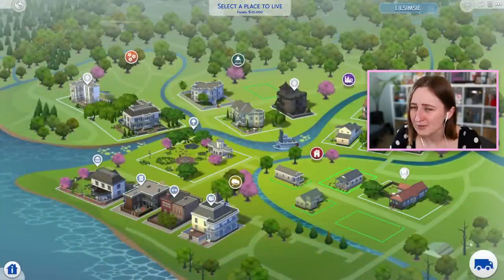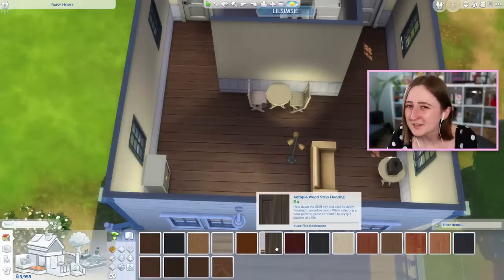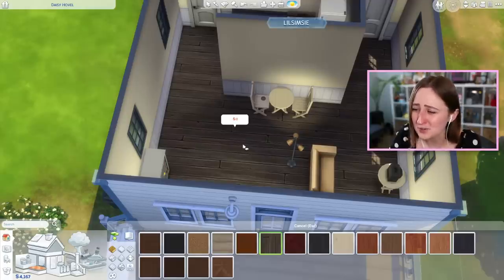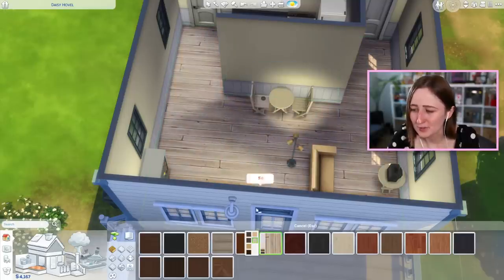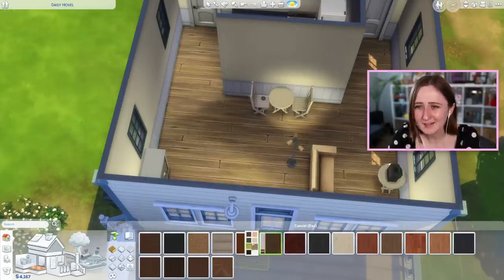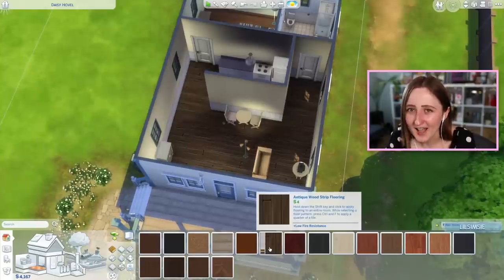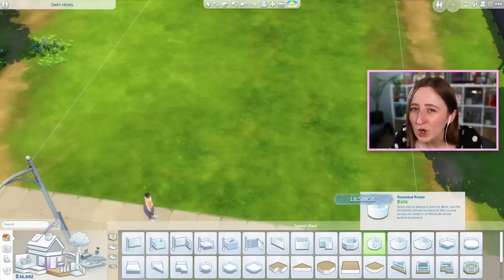I'm gonna move my Sim into a random house so I can show you the build mode updates. This is kind of a small thing, but they added a new flooring into the base game — the antique wood strip flooring. It looks really nice and we don't really have anything like that in the base game, like a more antique looking wood. It's got quite a few different swatches and they're all really nice. I can see myself using this floor all the time, so I'm really pleased that they added this. But more importantly, you will not believe this — they have also added curved walls into the base game.